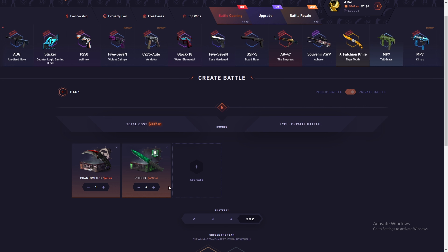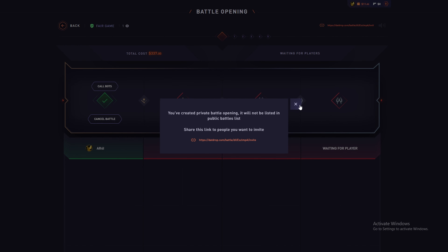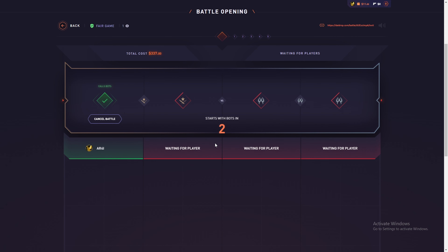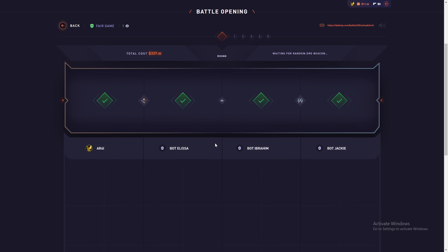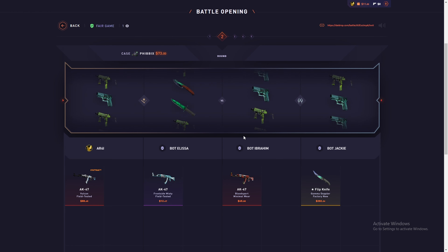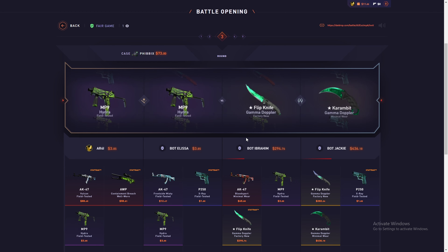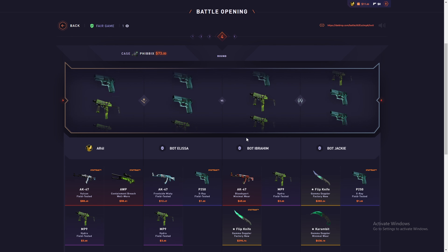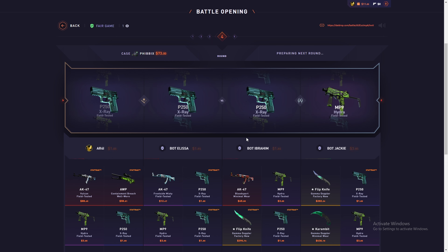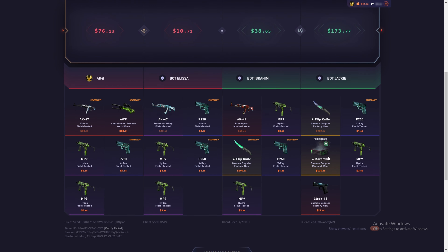Phantom Lord and Phibix — 2v2, getting this side because we are not winning at all. I want to win something huge. This is a five-round bottle and I put in all my money. If we lose, it'll total $750 of our deposit. If we win, we'll go to upgrade again. Oh — they got Flip Knife! They're pulling every round. Oh my god — they got Karambit! This Phibix is not giving me anything. This guy keeps pulling Flip Knife and Karambit!